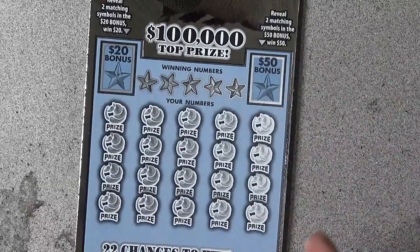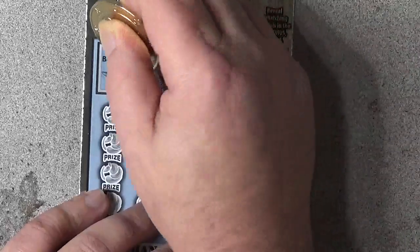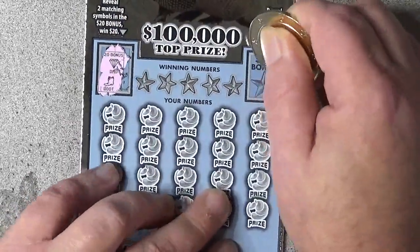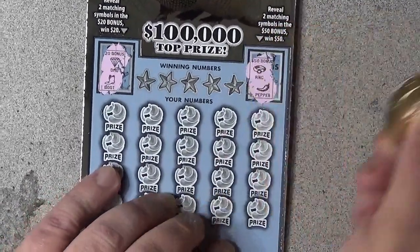Let's start off with our bonuses. Twenty — two matching symbols, we got twenty dollars. Let's see what we get: we got the diamond in the boot. Fifty dollars — what do we get? The ring and the pepper.